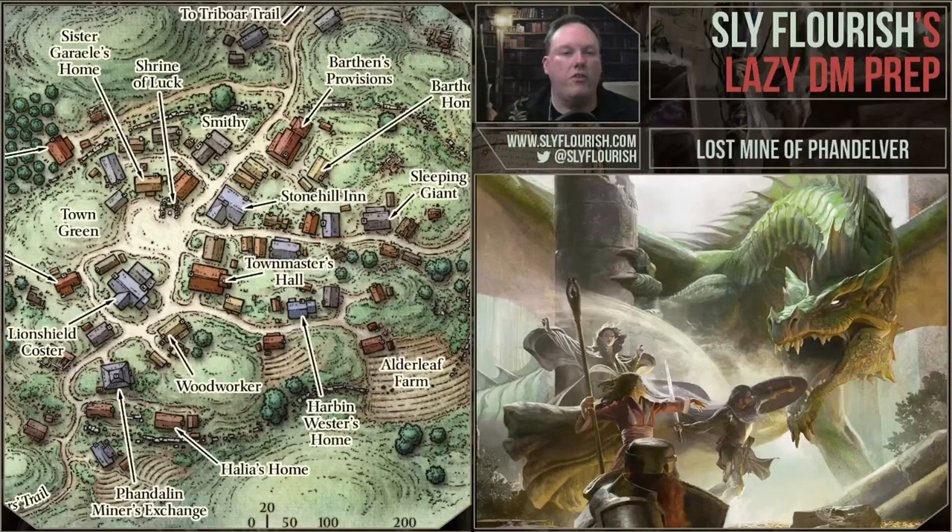Hi, I'm Mike Shea, author of Return of the Lazy Dungeon Master and SlyFlourish.com. Today, we're going to go through the second chapter in Lost Mine of Phandelver, the very popular 5th edition Dungeons & Dragons adventure available in the D&D starter set. In a previous video, we covered chapter 1, called Goblin Arrows, in which the characters got ambushed by goblins, went through a goblin lair, rescued an NPC, and dealt with a boss before they headed to the village of Phandalin.